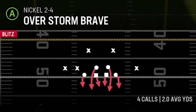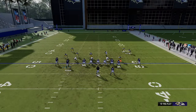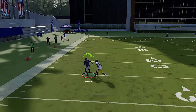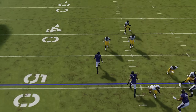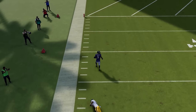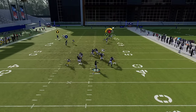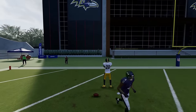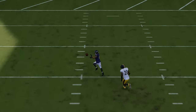Against cover three, run it from a hash mark to the open side of the field, put the X receiver on a comeback route to hold the cornerback down, the Y receiver on a slant or drag for a checkdown, and the A receiver on a streak. Block the running back for extra pass protection because you've got to wait for this B receiver to cross the safety. The cornerback followed the whole way but we still got it because he was trailing. Against cover zero, motion this guy in, put the running back on a check-and-release, and smart route the Y route. With outside leverage, you'll get a pretty easy one-play touchdown every single time.